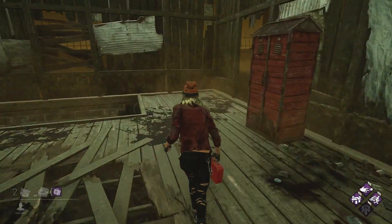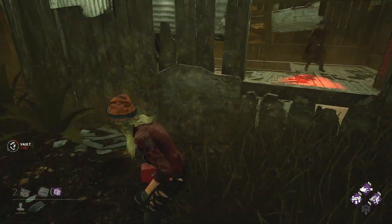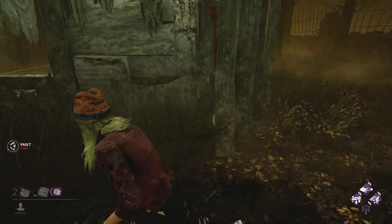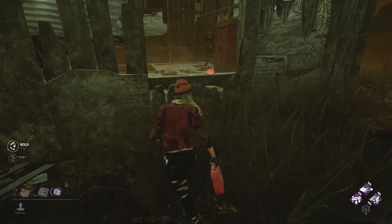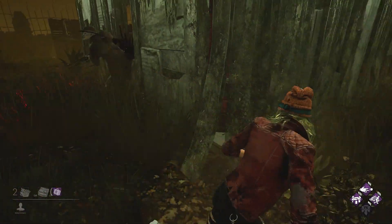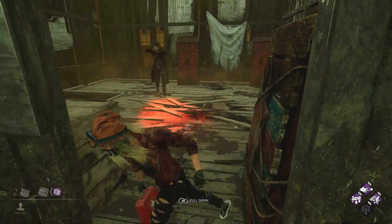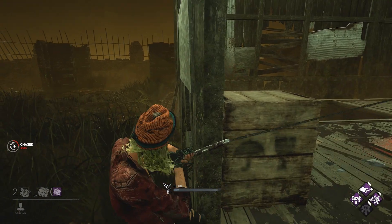One thing to remember is that if you vault a window too many times it is going to block, and you won't be able to use it for a certain amount of time. At that point you have to make the decision whether you want to stay looping the shack and maybe drop the pallet, or go to a safer location and have more pallets available to you.